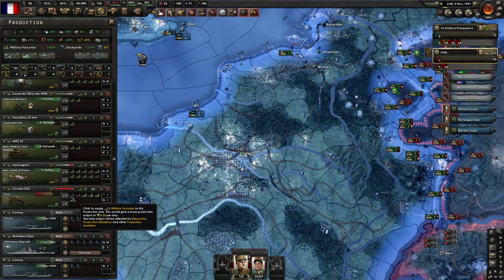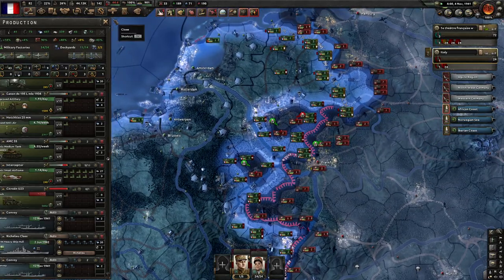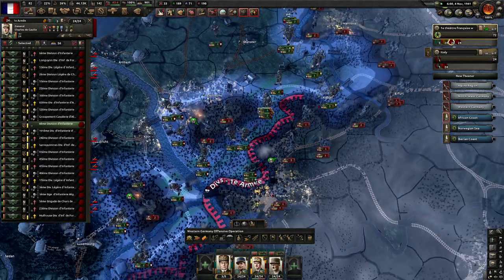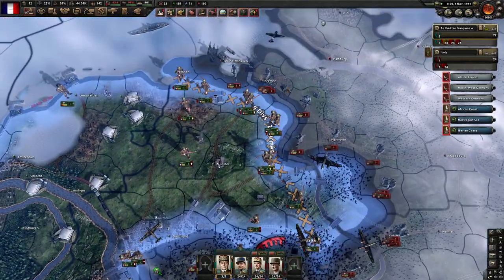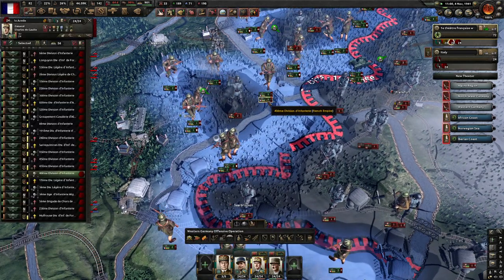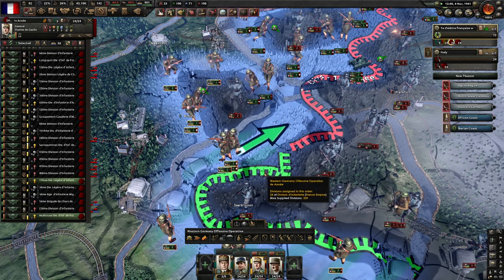That's cool. We have 5,000 trucks in reserve so we're good there. If we're attacking and failing, we'll just not do that. We've retreated back to the side of the river and that's all good.